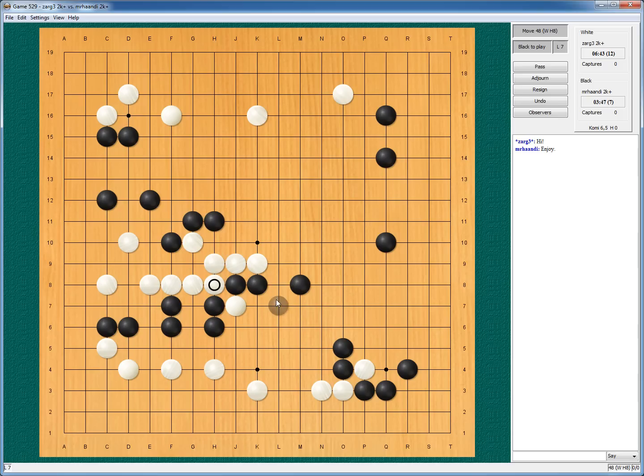He will push, I will protect, he will push, I will just follow along. He still will need to worry about his life here. And this move already helped me. Now he has to worry about those stones. What's the shape here?